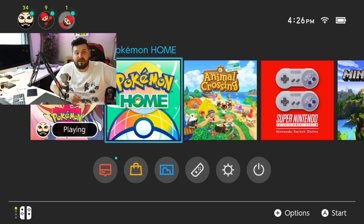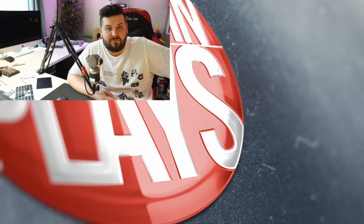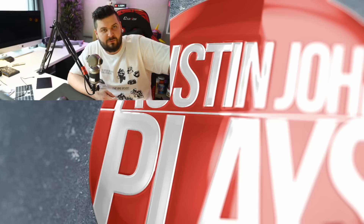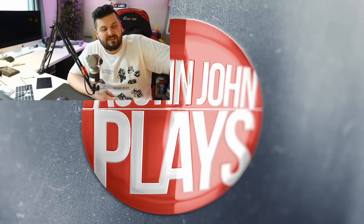And there we have it — 43 things for you to do in Pokémon Sword and Shield before the DLC drops. I'm not saying you have to do all of them, but do them now. What better time than while you're probably stuck at home with nothing else to do, just waiting for this to happen. I'm going to be covering the DLC here on this channel — hit the subscribe button if you want to learn more. If you're new, be sure to subscribe and turn on notifications. Until next time, Austin John out.